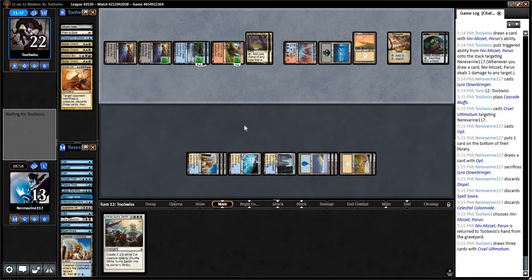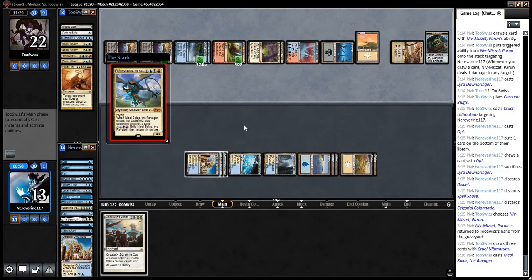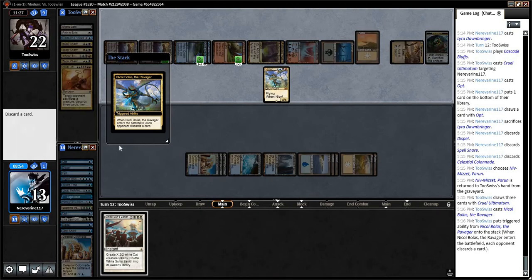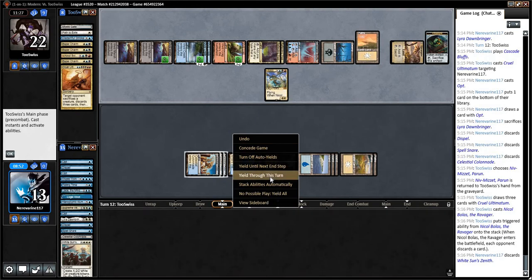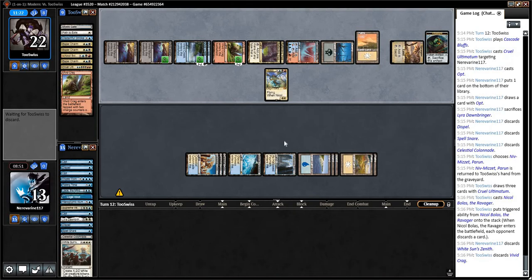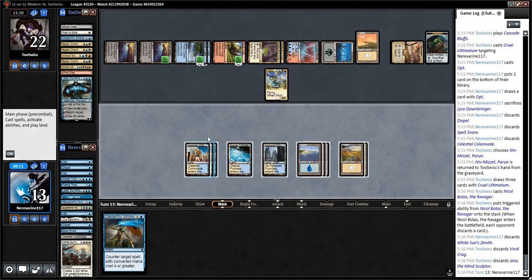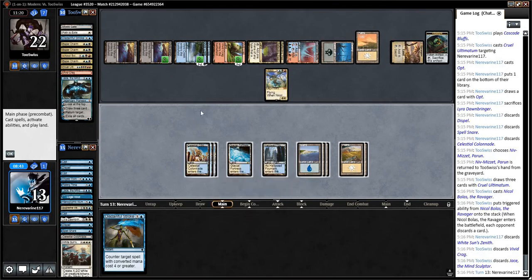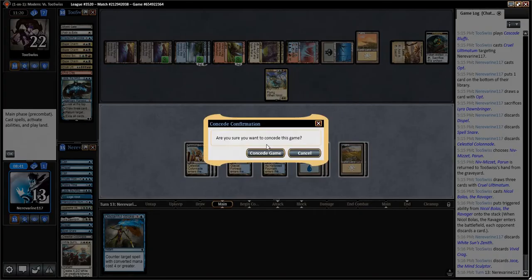Hopefully our opponent plays something and taps out, and then we just make a bunch of cats and hope that that is good enough to get there. Oh no. Yeah, this is real bad. They've got white up — oh gosh. Alright, our opponent gets this one.